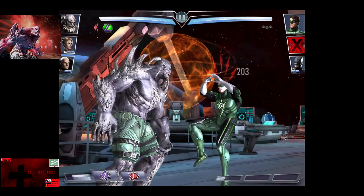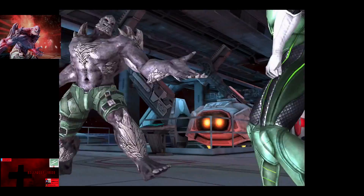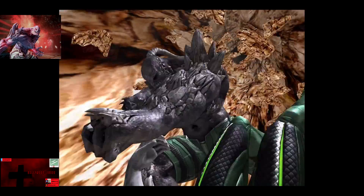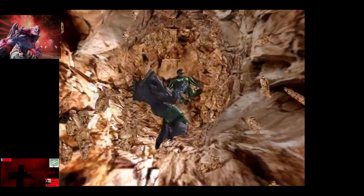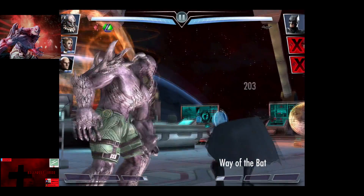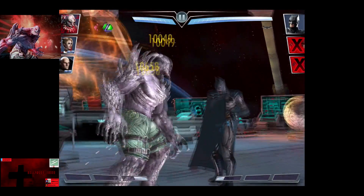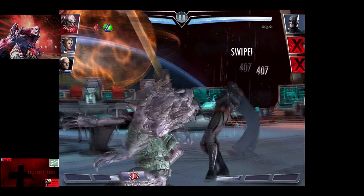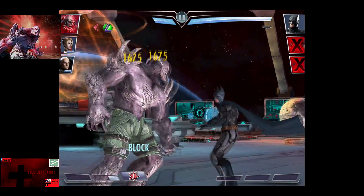Green Lantern is going to get the grand slam off on Doomsday. We're going to go off our second Mass Destruction and Green Lantern is eliminated. The true test will be the second fight as Lobo and the Flash can do a lot of damage. We're actually going to take that hit — it does a ton of damage, about 45,000. Thankfully the explosive battering doesn't do a whole lot, blocked for about 3,200.